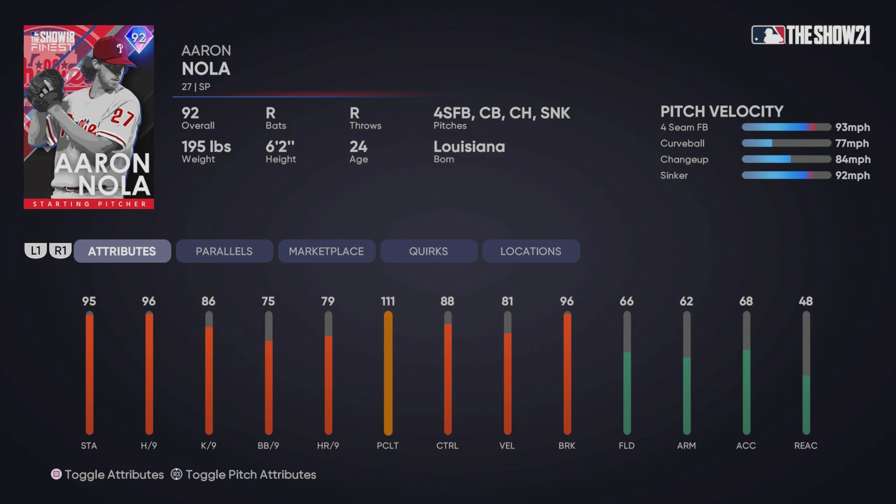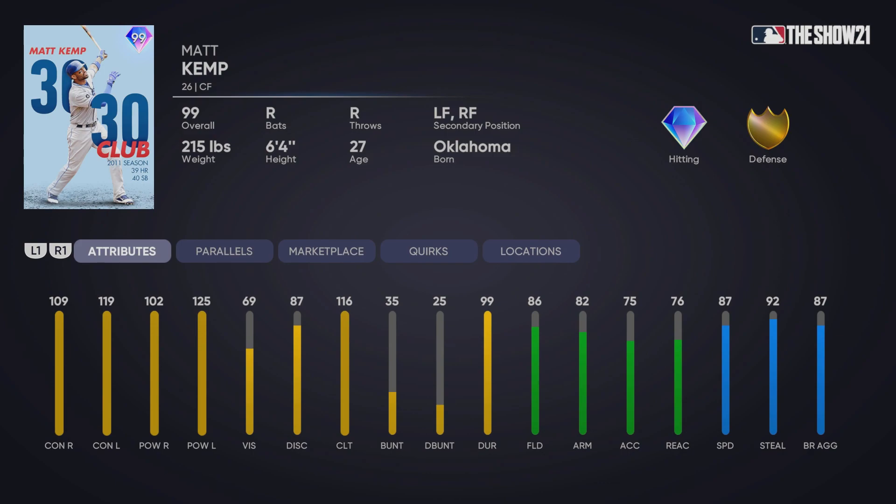We also have Aaron Nola's Finest card from 2018. This card will not be very good in ranked seasons and I would not recommend using it. However, we might need Finest players for the upcoming collection — whenever the third stage of the Mookie Betts and Mariano Rivera collection comes out, we'll definitely need those Finest players. At least that's what I'm thinking.